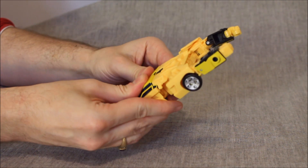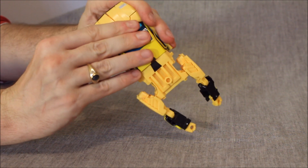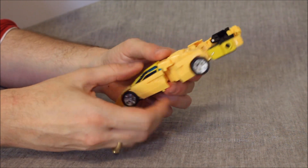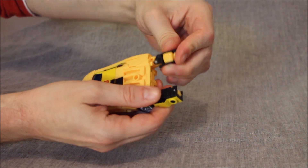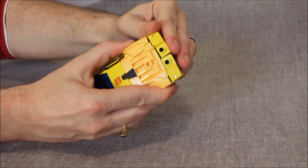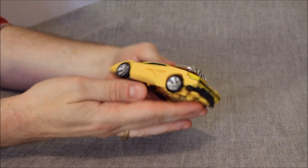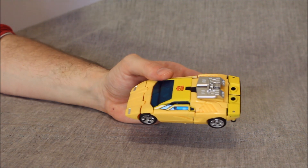You want to make sure that you have the thighs perfect so that the roof section will actually tab in, because otherwise it's a nuisance — if the thighs aren't perfect, the roof will not tab in perfectly. Bring this arm down on the side, fold in the wrist on both sides, turn the arm so that the yellow is on top, fold in, and they go in over. Take the thruster piece and place it — and boom, you have Sunstreaker in his vehicle mode. Just need to solidify the front a little bit.